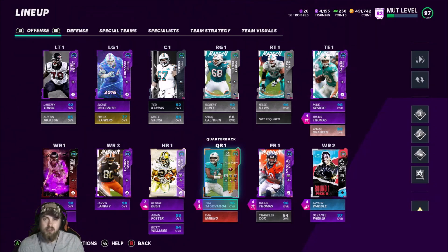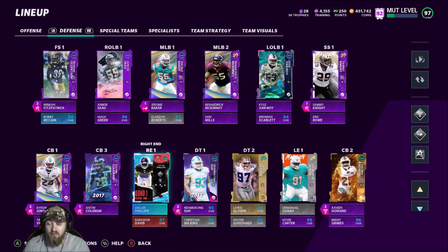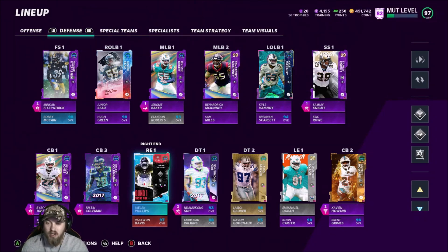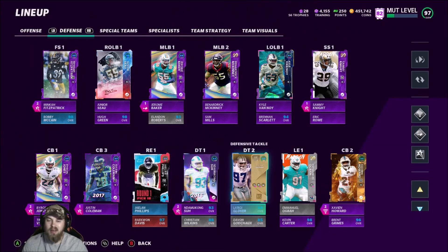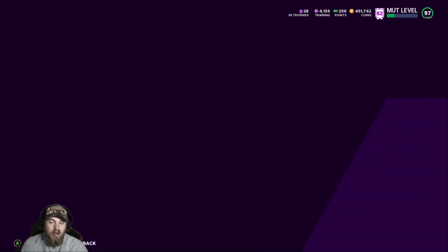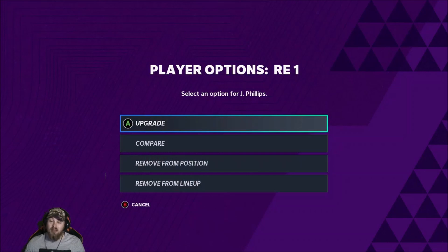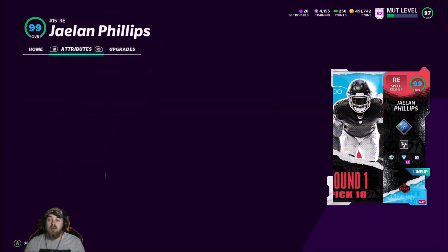I also have an announcement about something coming soon but I'll hold off on that for now — it's something big. Defensively, we got the Jalen Phillips card, but I don't understand why his card still doesn't have card art — it just shows a blank player. I had to activate his abilities because I switched the lineup around. Madden wasn't letting me activate him; it said I had three active X-factors when I only had two. So this game I'll have to play without Xavier Howard's X-factor — not a big deal, this is gonna be about Jalen Phillips.